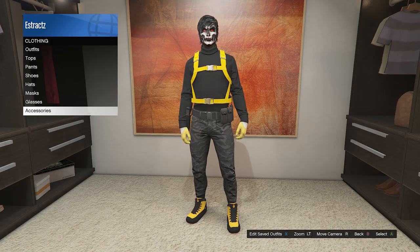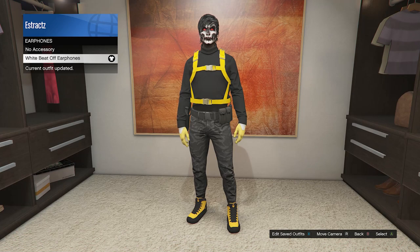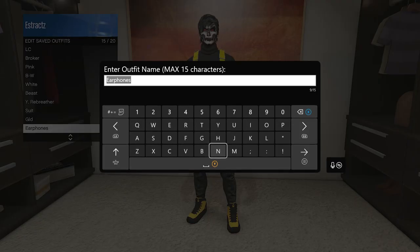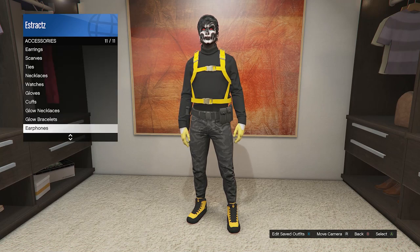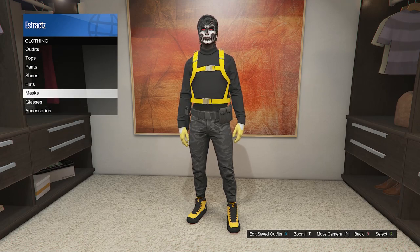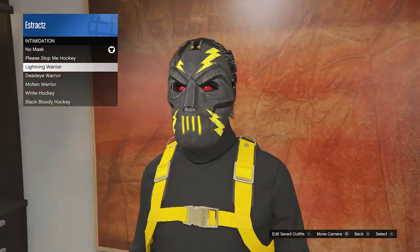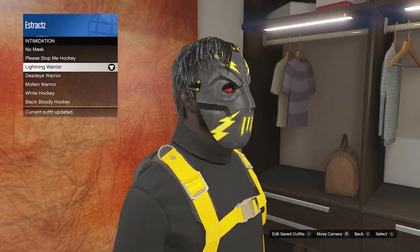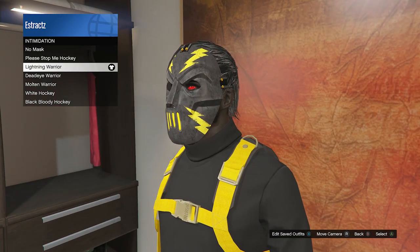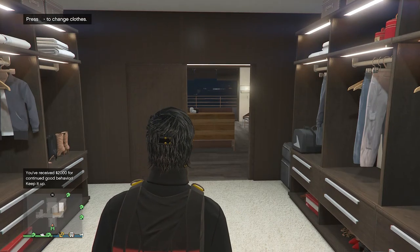Head to your apartment or a clothing store and go to accessories. Scroll down to earphones on slot 11 and equip the white beat-off earphones. Then hit edit saved outfits and save on any slot. If you don't have the mask you want, go to the mask store and equip it — I'm using the lightning warrior from intimidation. When you equip the mask, the earphones will disappear, which is why we saved that outfit. After equipping the mask you want, we'll do the telescope glitch to merge them.